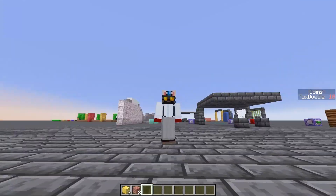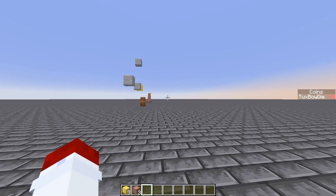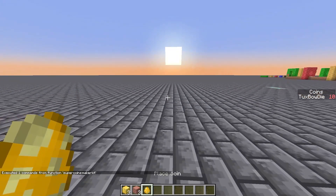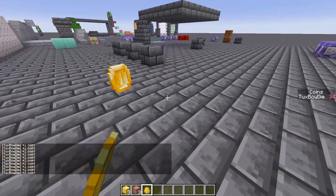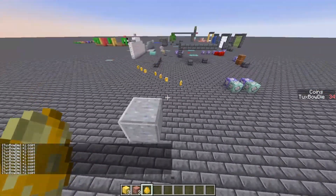The coolest part about this is you don't need any dev experience to use this data pack or to make a Mario map. All you have to do is run the function 'super coin maker kit', which in the full pack is going to give you all the resources you need to make your own Super Mario Brothers Minecraft map. Right now it just gives you a spawner to put the coins in, but eventually I'm going to add pipes, enemies, and other functionalities.